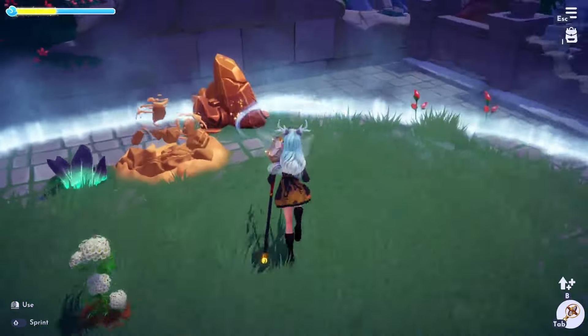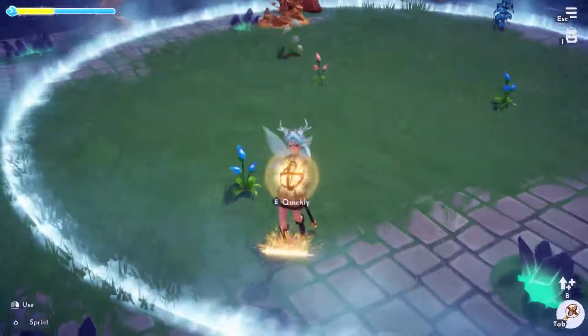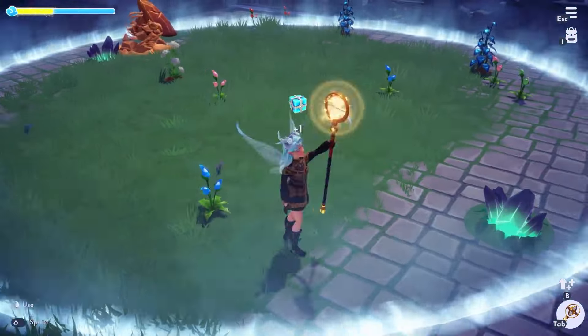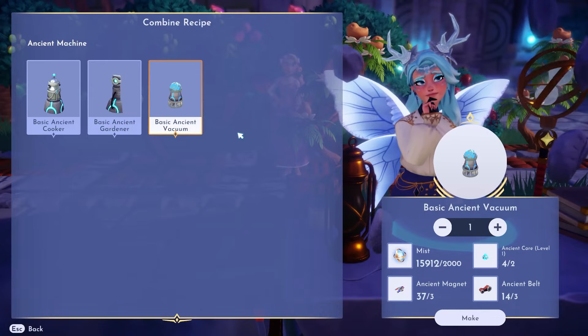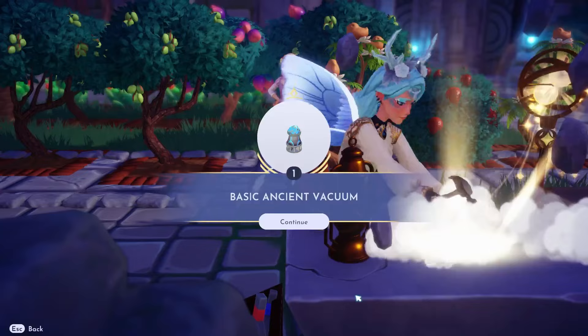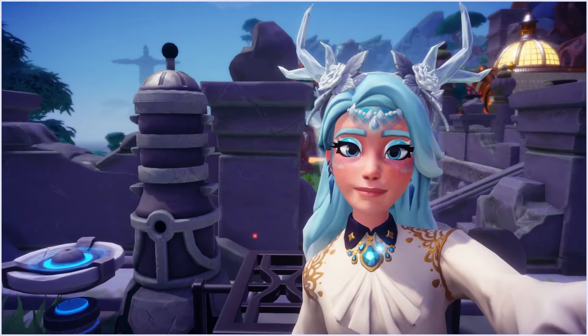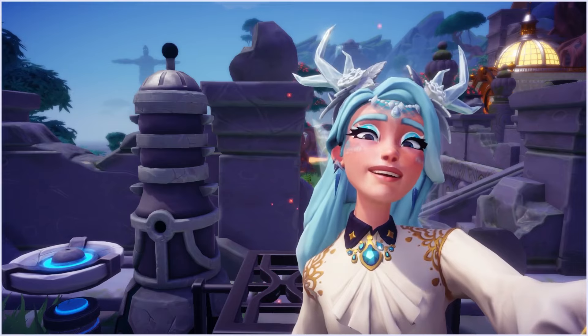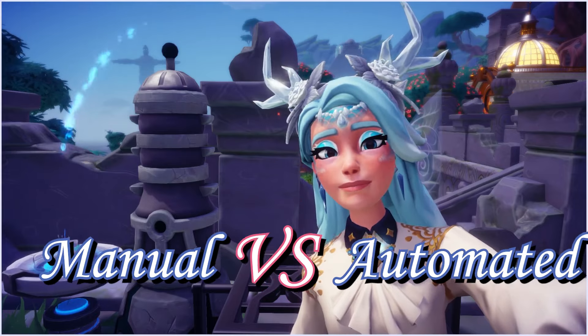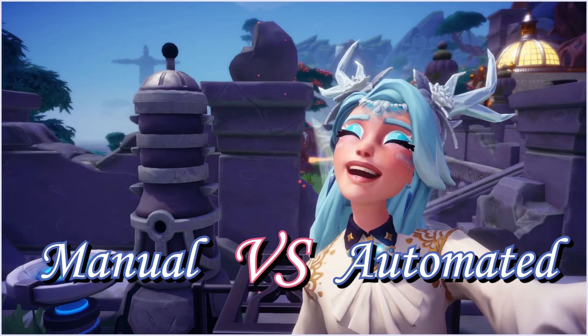Quest crafting and decorating require us to gather so many materials. Sometimes it's really hard to keep up, and on top of that we need to randomly find some weird-looking ancient cores for the ancient machines. That sounds like a lot of work, so let's start comparing the manual efforts with the automated ones from all three ancient machines.